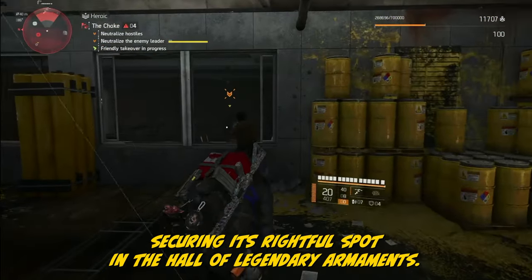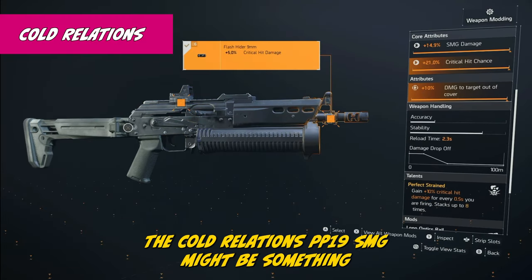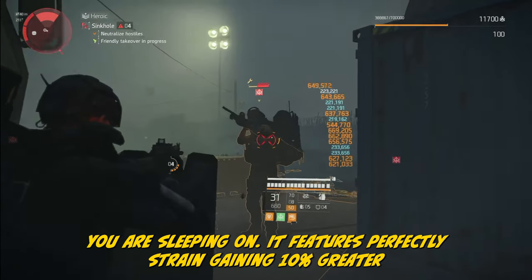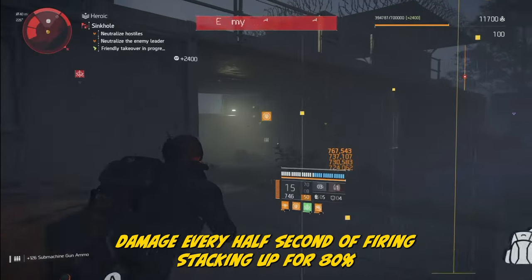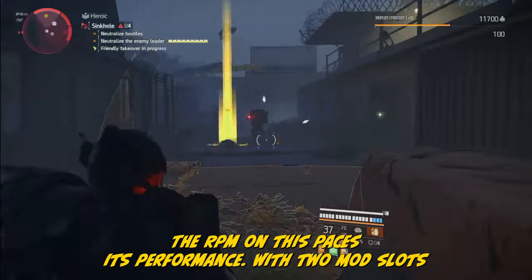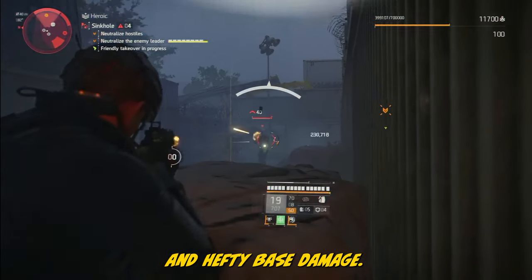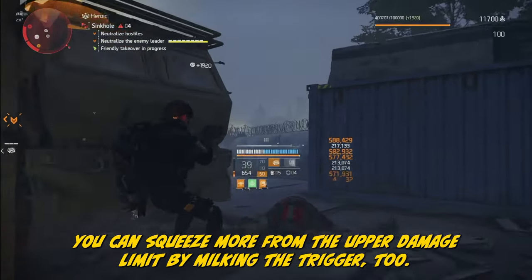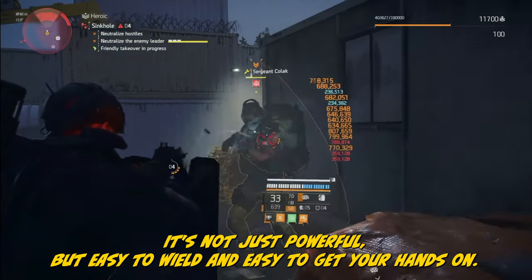The Cold Relations PP19 SMG might be something you're sleeping on. It features Perfect Strained: gaining 10% crit hit damage every half second of firing, stacking up for 80% crit hit damage. The RPM on this paces its performance. With two mod slots it might seem modest, but it boasts a full-size magazine and hefty base damage. The Strained talent is point and shoot, and you can squeeze more from the upper damage limit by milking the trigger too. It's not just powerful, but easy to wield and easy to get — right there in the LZ.